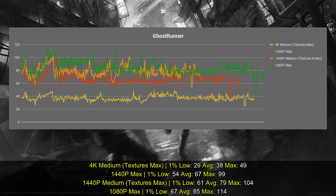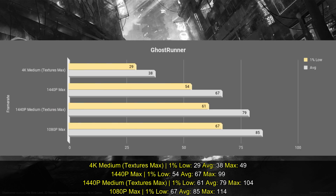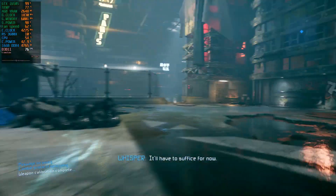At 1080p maximum settings I got a good experience above 60 frames per second. Although if I jump up to 1440p, I get an average of 67 and a 1% low of 54, which means the game did drop below 60 FPS at some points. Reducing settings provides a good experience above 60. With 4K using medium settings I got an average of 38 FPS with a 1% low of 29.